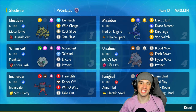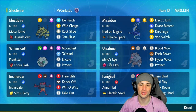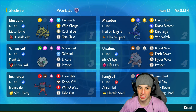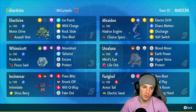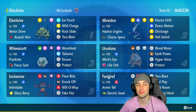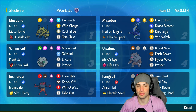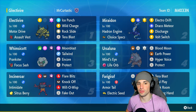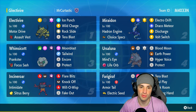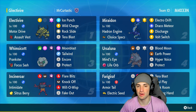What's going on YouTube, Jeans here. Welcome back to the channel. In today's video we're bringing you a Motor Drive Electivire team for ranked Regulation G. Electivire is a super dope Pokemon — its ability Motor Drive gives it a +1 speed boost every time it's hit by an Electric move. We're pairing it with Choice Specs Miraidon using Discharge for big damage and making Electivire super fast. Electivire has the Electric-Tera type with Assault Vest, Ice Punch, Wild Charge, Rock Slide, and Tera Blast — great coverage with one big STAB move.